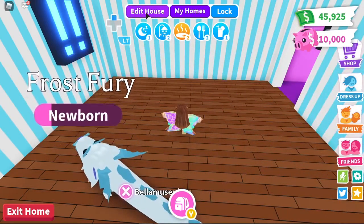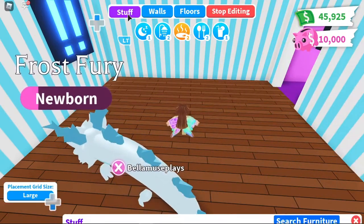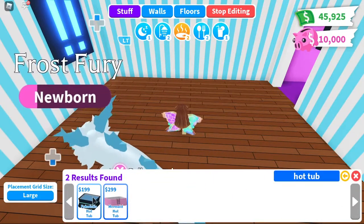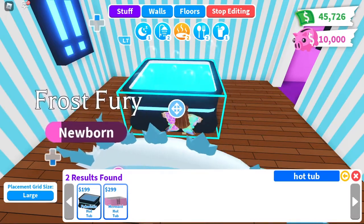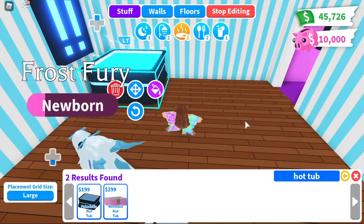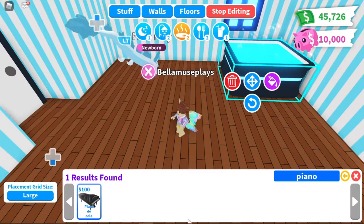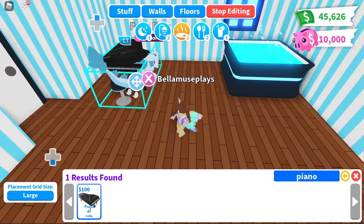First, dress up as a baby so you can sleep in the crib. Click on edit house and click on stuff. Search for a hot tub and click on it to buy it. Now move it around and put it in one corner. Then search for a piano and click on it to buy it.